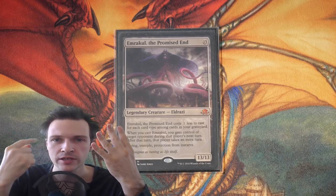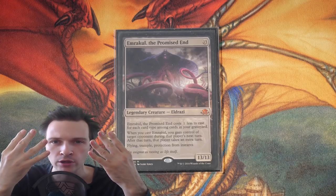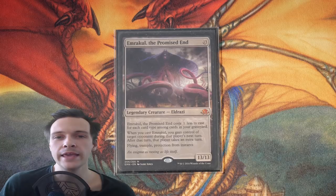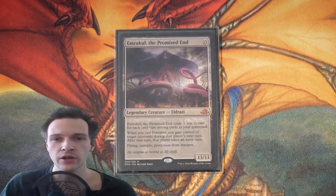Artifacts, Enchantments, Planeswalker, Instants, Sorceries, and Tribal. If you have all 8 different card types in your graveyard, you will only pay 5 mana for this Cthulhu.